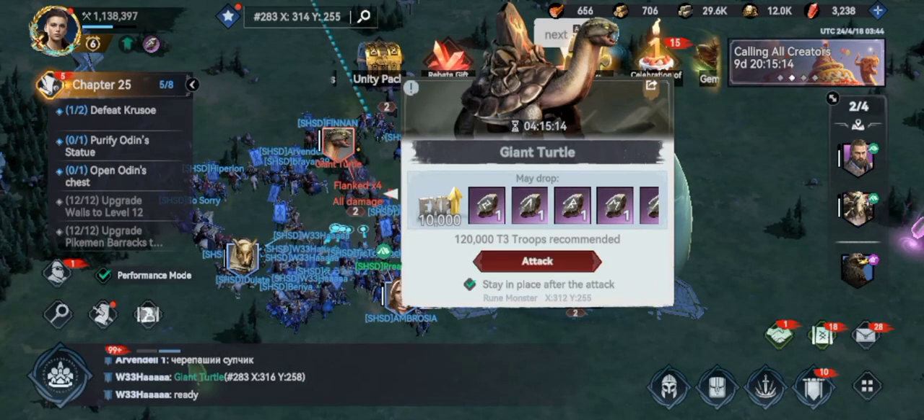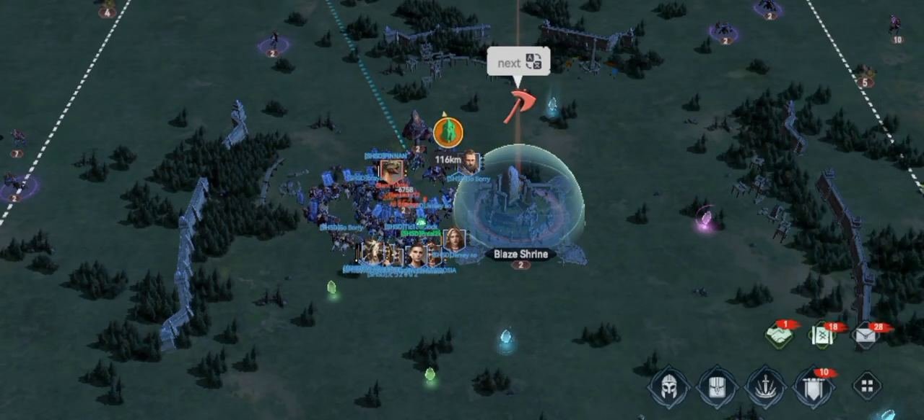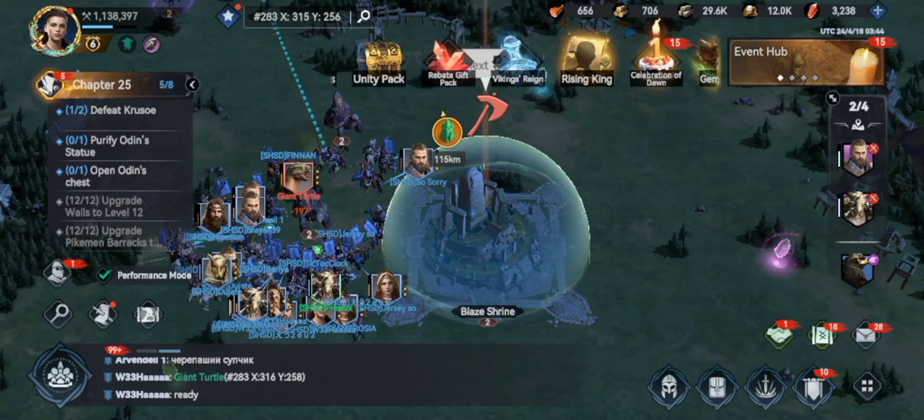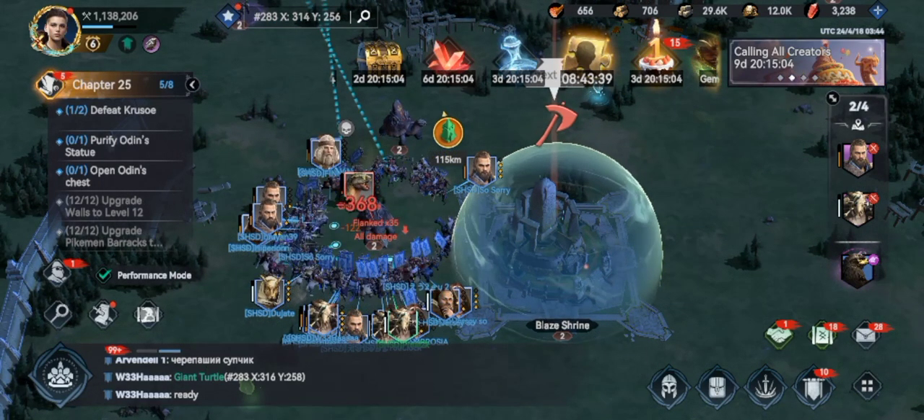You attack the picture, not the monster. Select all, and then march, and you can send both your troops. You can see how the damage goes really fast.